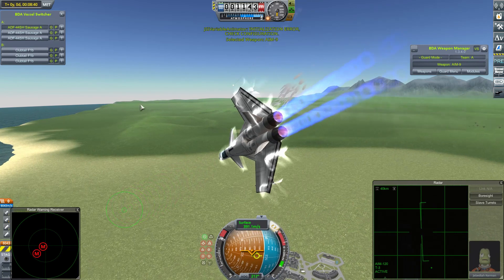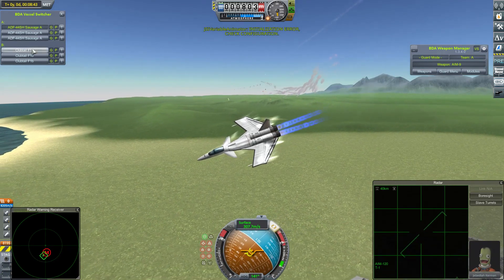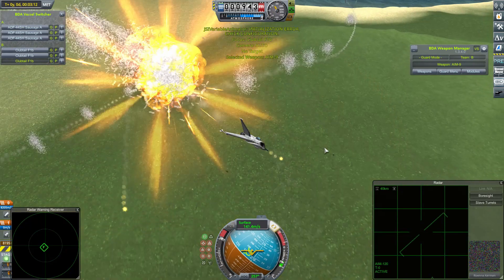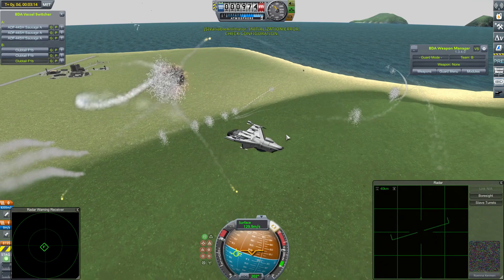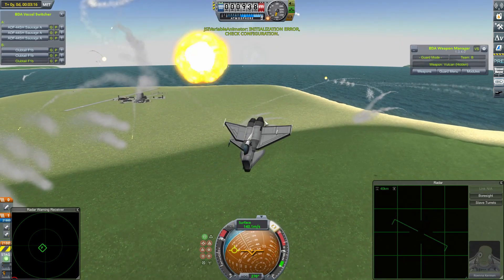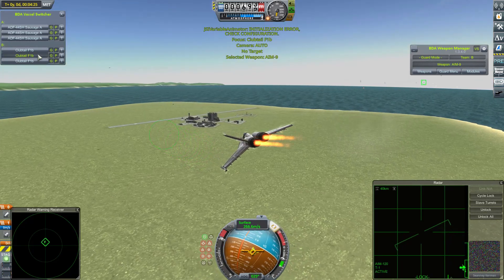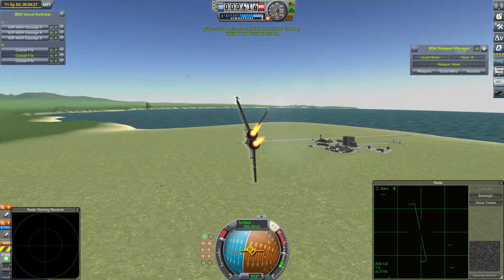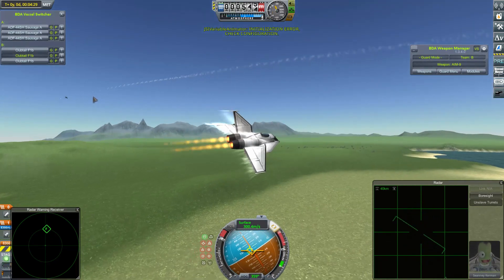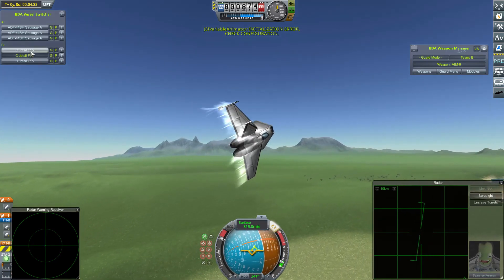Jebediah Kerman is having to break low to avoid missiles. I can't even tell who's in good health and who is not. All the Club Tails seem to be okay. No! Rowena Kerman has taken a nasty hit and blown off all her control surfaces and one of her tail wings. That is not good news. Yeah, Rowena Kerman is out of here. Shawnee Kerman is also quite heavily damaged, though still in the fight, trying to acquire a target. Can't quite get the sidewinder away - also having trouble controlling his craft, missing a lot of control surfaces.